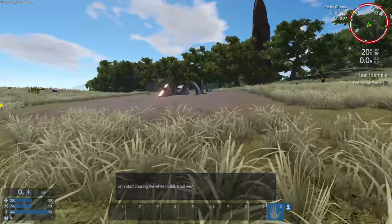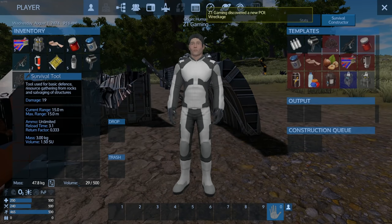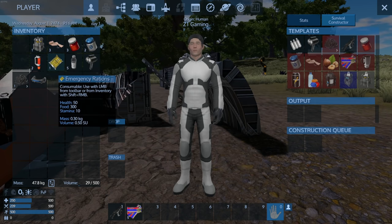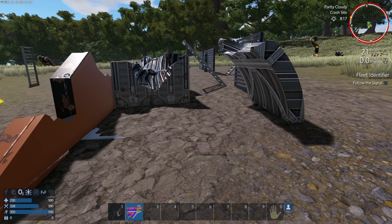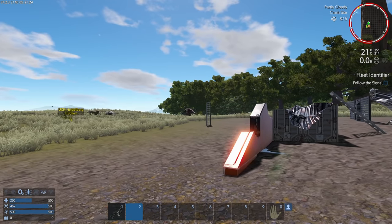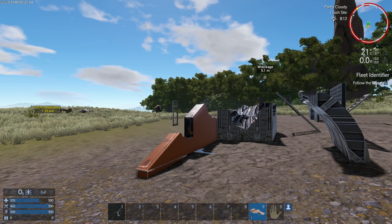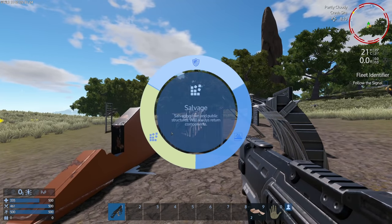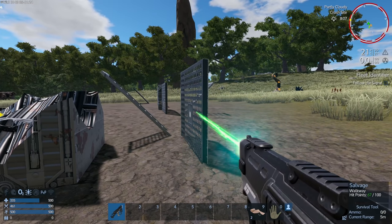I don't want to become unfriendly with anybody, but I feel like we're gonna make enemies along the way. Let's check out this place — looks like some standard salvage, nothing too crazy. Let me get out the survival tool and grab energy bars and emergency rations. That guy over there does not look nice. Let's put these down, heal up, get all healed up and ready to go, then start salvaging this stuff.